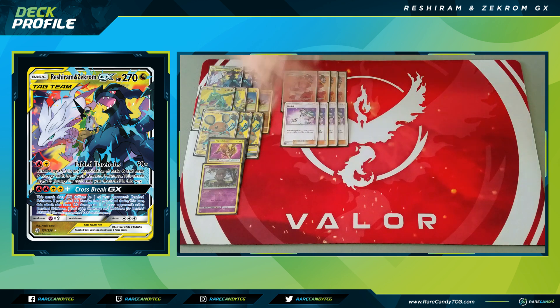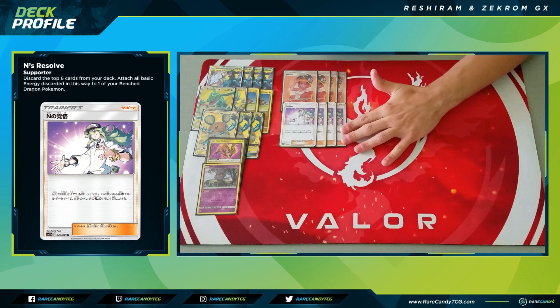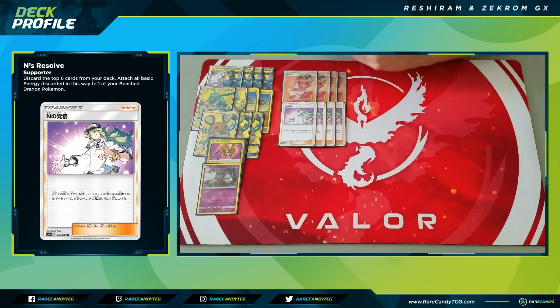We have four copies of Enn's Resolve, a new supporter from Cosmic Eclipse. It says: discard the top six cards of your deck and attach any basic energy you find there to one of your benched Dragon Pokemon. We play a ton of energy, so this is another way to flood the board with energy and take huge one-hit knockouts. We also need Enn's Resolve in hand to activate the bonus effect from Crossbreak GX.